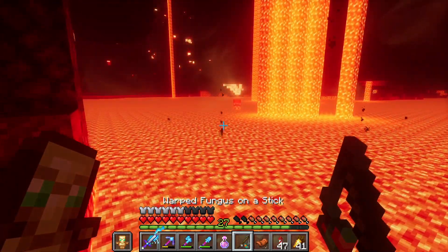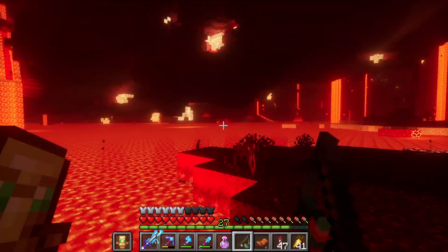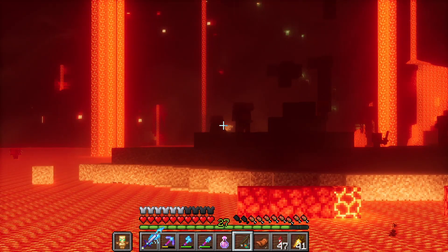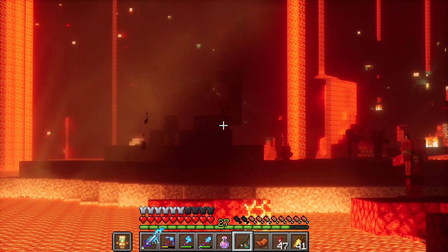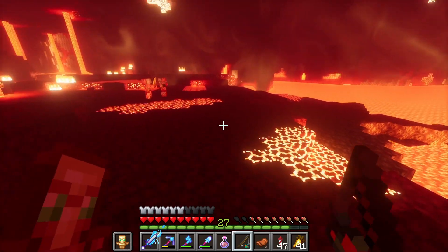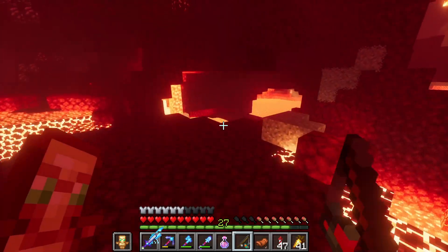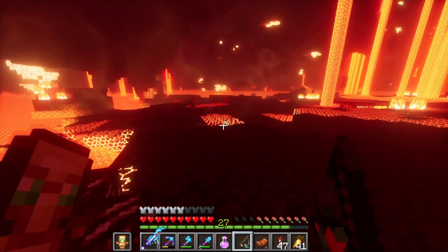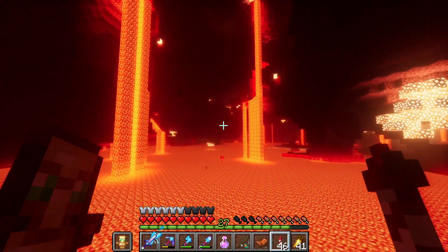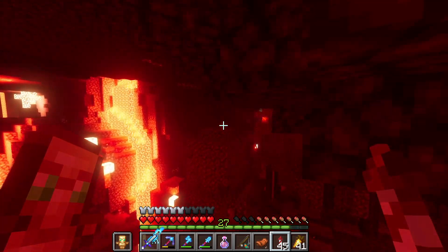Strider, come here. You see me, right? Come on. Where'd you go? Come on. You are over there. Is that a ruined portal? No, it's just weird terrain generation. Come on, striders. Thing is, they're not that hard to find, but finding them close to a lava lake is somewhat difficult. I'm just going to go over here.